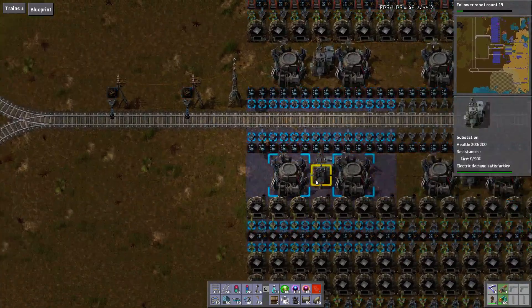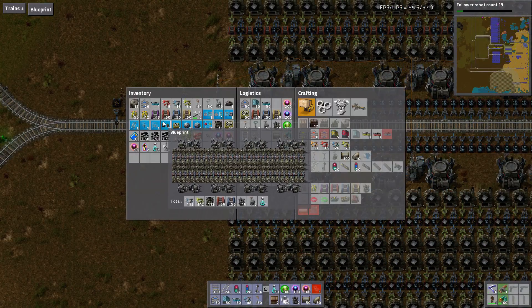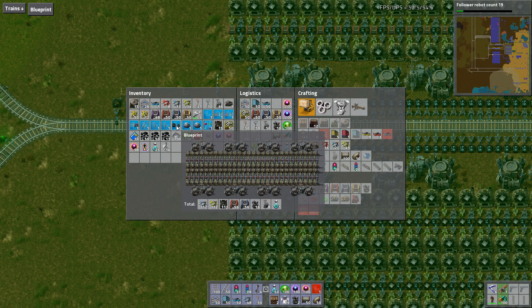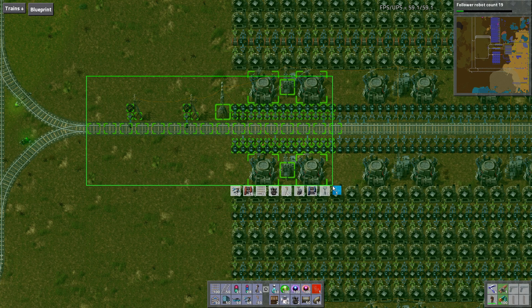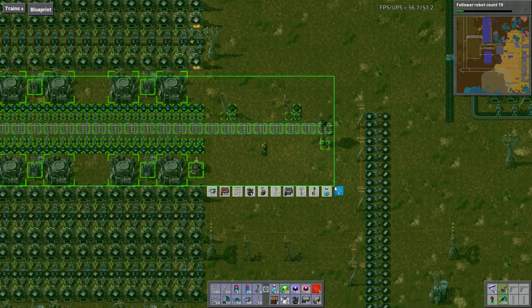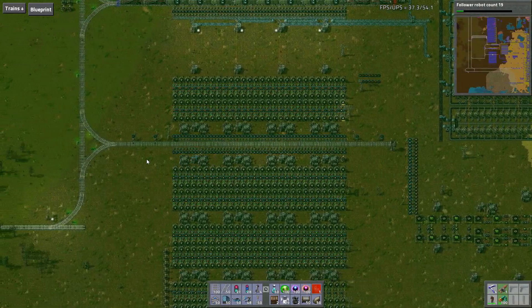One idea that I think I like is this little arrangement here. Let me actually copy this, if I can be so bold, as to copy this. I think this is everything that I need. So this is an unloading station.